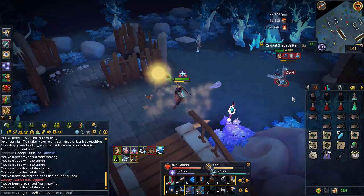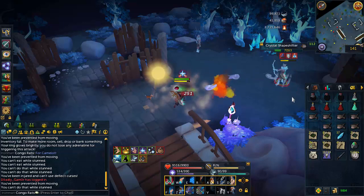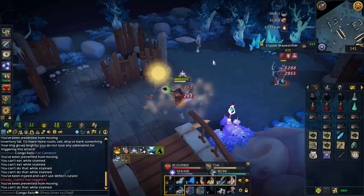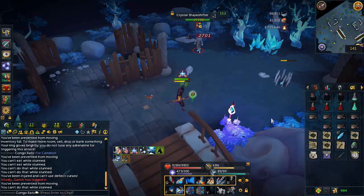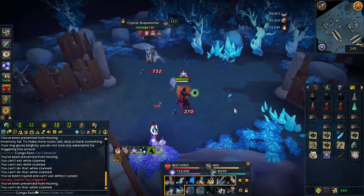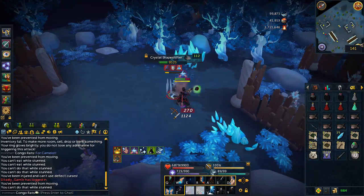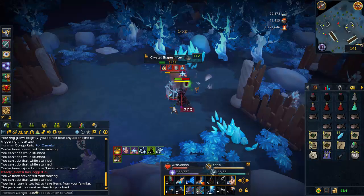In this video, I'm going to be giving you guys a guide on how to kill Crystal Shapeshifters, mostly for your Slayer tasks. If you get assigned them and have completed the quest The Light Within, you can kill them. For example, if you're an Iron Man, they're the only creature in the game that drops the Elder Seed. There are various reasons to kill them, or you can even camp them for the new Tier 80 Hybrid Armor, which is the best hybrid armor in the game. The only way to get it is by either killing these guys or doing skilling in this area for the Tardian Crystals.